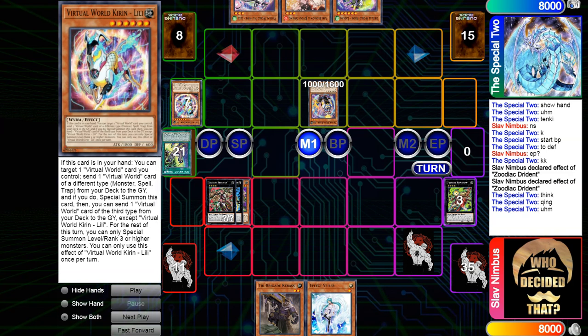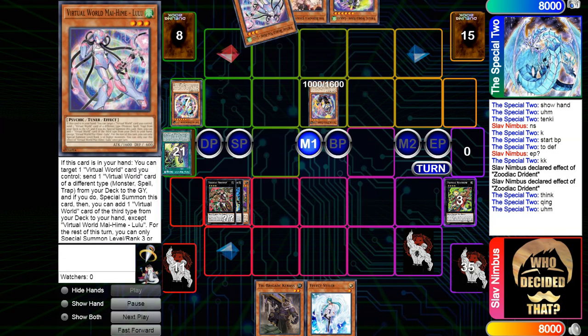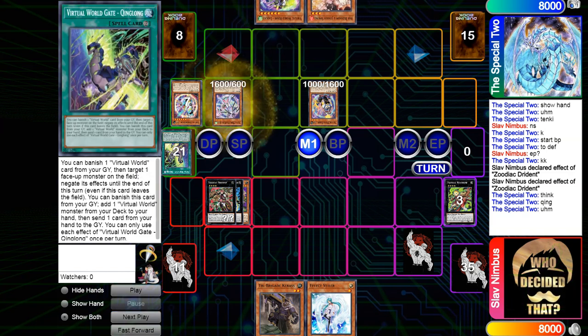This card says: when this card is in your hand, you can target one monster card. Wait — I am confused. Why is this sent to the grave? Let's read this card. This card is a hand trap — from the card you can trust. I don't know why it's sent to the grave. Wait, is that from this card? Okay, now we're fine. I was getting confused there.